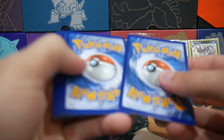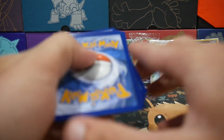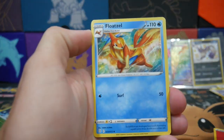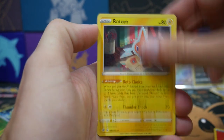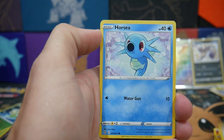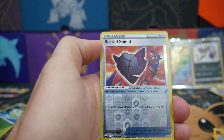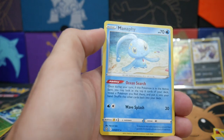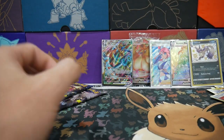Now let's see if we can get a Charizard — that would just be over the top crazy. We have a Fire Energy, Floatzel, a Drednaw, Rotom, a Morpeko, Chewtle, an Eevee, Horsey, a Cacnea, a Rusted Shield Reverse Holo, and a Manaphy Regular Rare to finish off that pack.